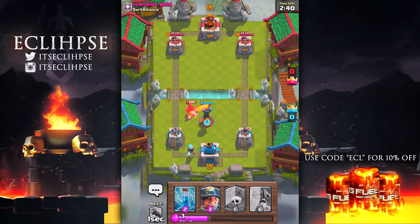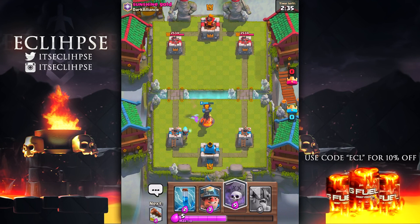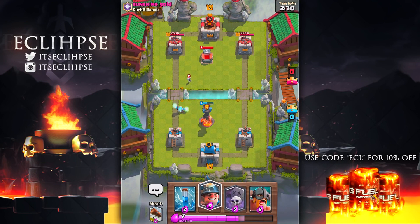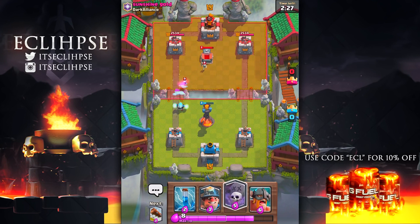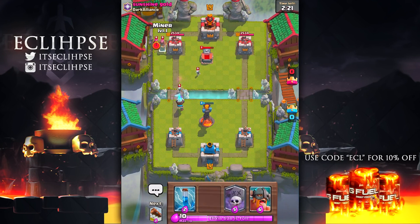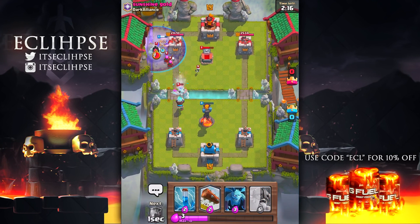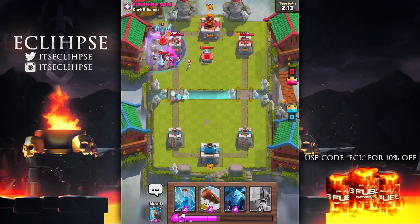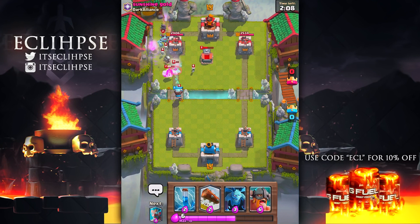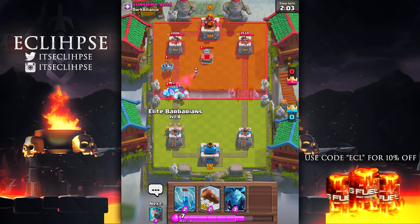To start things off, let's just play an ice wizard in the back and put an inferno tower down just to take care of that hog. Since the ice wizard is pushing, I can't really send a graveyard in — that feels like a waste. And sending a miner alone I don't think is good either. Elite barbarians are mainly for defense, so let's just go with it. We're gonna put the graveyard spell down as well, but the archers are getting stuck. He does have the ice golem, which is a really good counter to the graveyard spell, and that push wasn't that good.